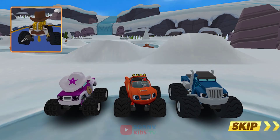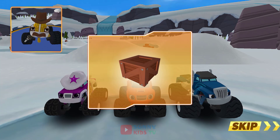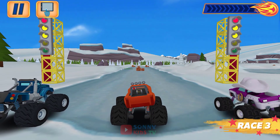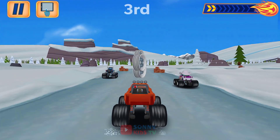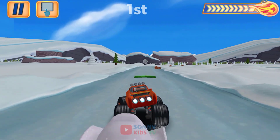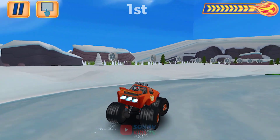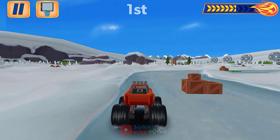Welcome back to the Snowy Slopes! And now rev up your engines for the force track! Force is a push or pull to move something. Use force to push and blast through crates. Yee-haw! On your marks, get set and go! Force! The blazing speed meter's full! Tap me! Let's blaze! Tap on me to see me do a wheelie.